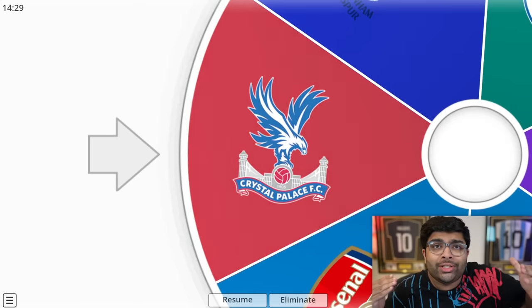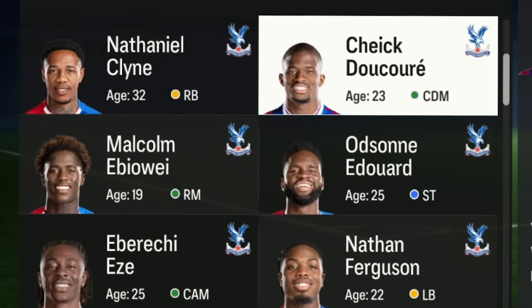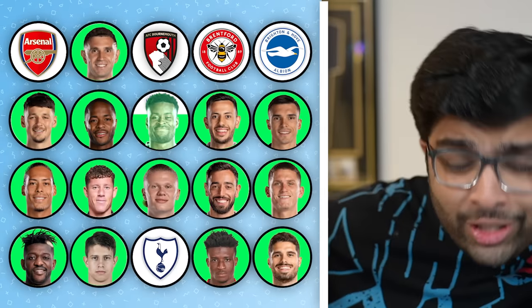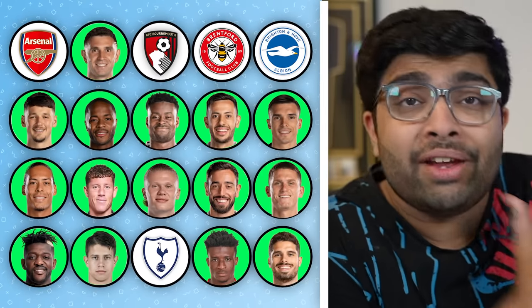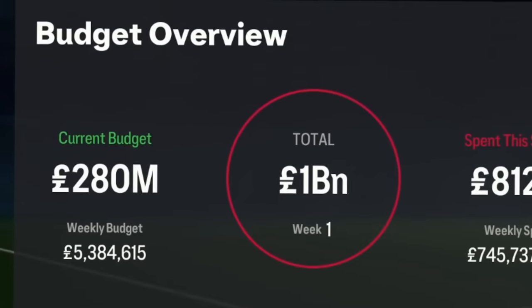Next up on the wheel we've got Crystal Palace. After not getting a decent player from Everton we need someone good, but there just isn't anyone reasonably decent. I guess we'll go with Marc Guehi — I don't know if he'll make it to the starting 11, but he's the player we're choosing from Crystal Palace, and we paid 25 million for him. We've signed players from 15 different Premier League clubs. If we can just get a few better wingers, we'll be sorted, and we still have 280 million left.